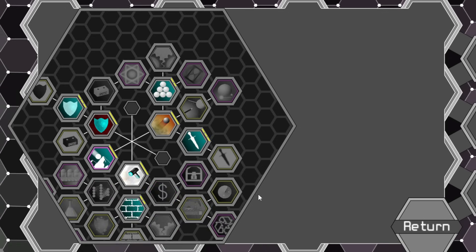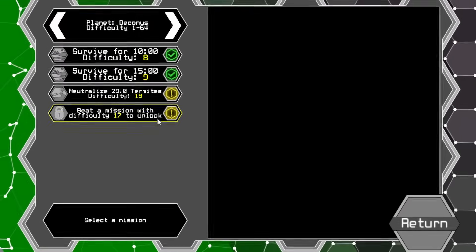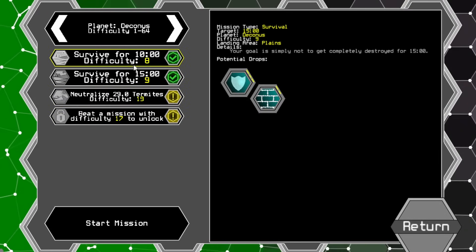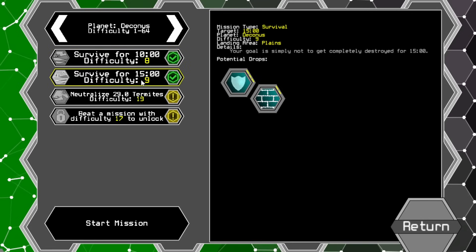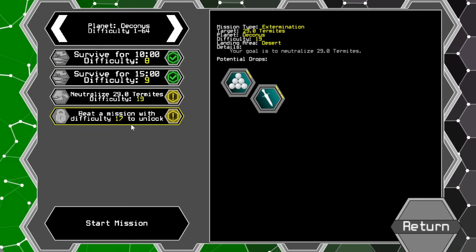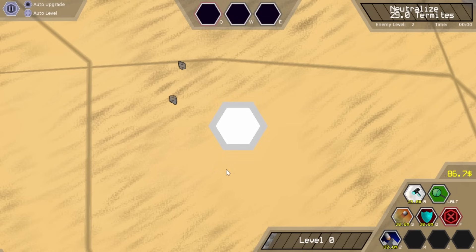Increases base damage by a bunch, increases attack speed by a bunch — cool. Let's take a look at this. So it looks like these are survival types — this is another exterminate. Destroy termites — 29 termites. You know what? Let's just do it, we'll see what happens.